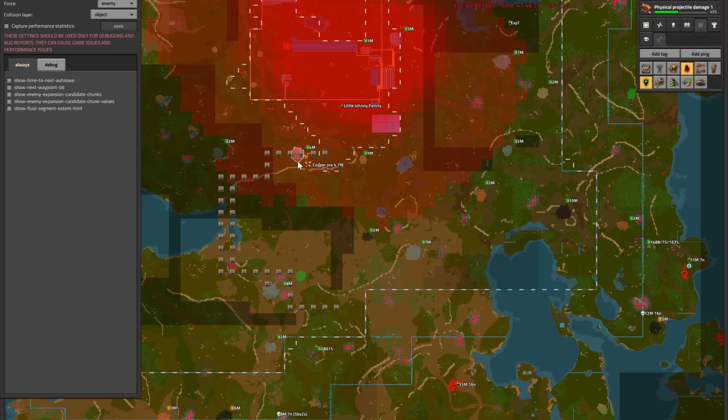We have drawn a bunch of belt icons on the map as well, trying to determine the optimal location of the southern resource corridor, which connects directly to a large iron patch in the south. From there we can easily branch out to other patches of iron, copper, that 10 million coal patch we skipped earlier, and even oil in the far far future.